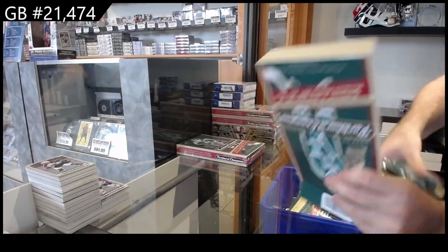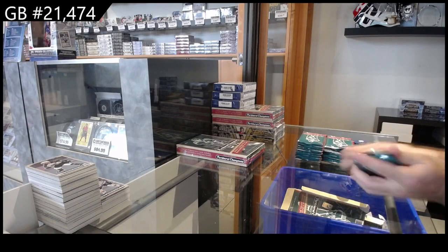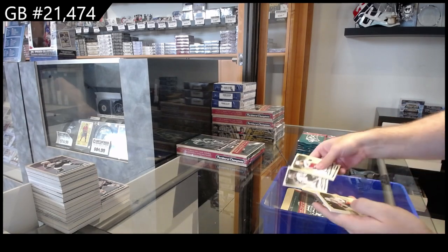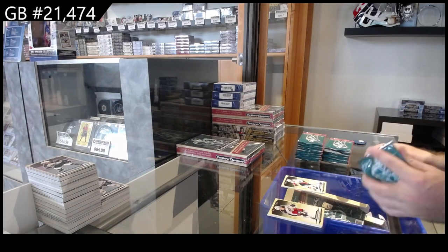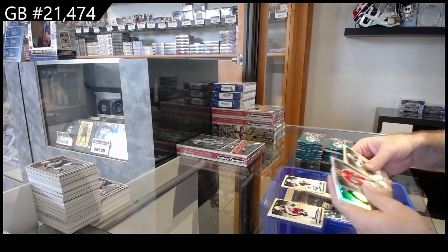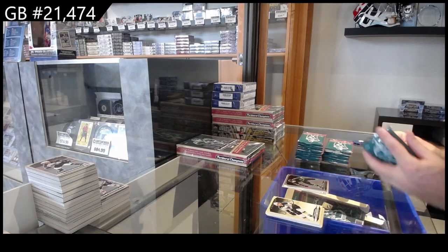Just an FYI, guys — the other six-box case is the other half; this six-box break is the other half of the case. Silver of Hellebuyck for the Jets and a rookie of Holmstrom for the Islanders. Silver of Slavin for Carolina and a rainbow rookie of Karlstrom for Dallas.